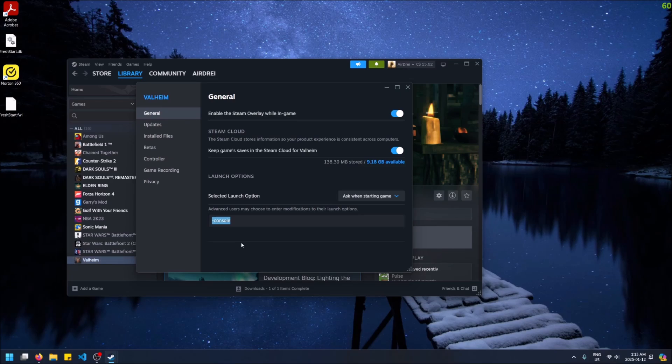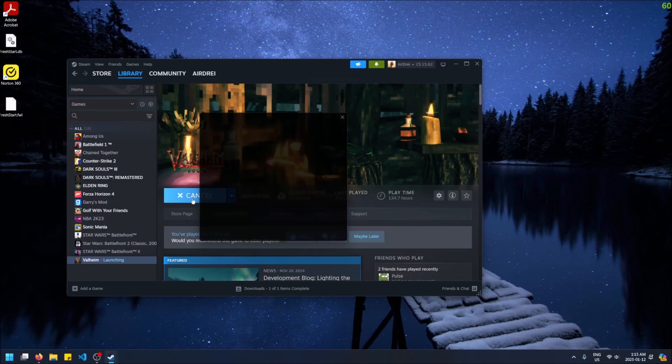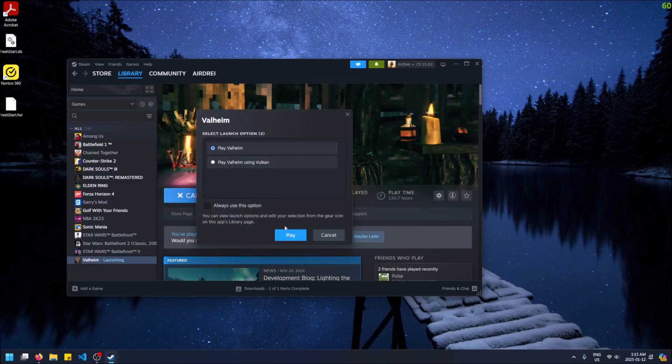Add in dash console — like this. I'll put this in the description too, but just do dash console, no spaces or anything. Then you can just close it and launch Valheim and click Play Valheim.